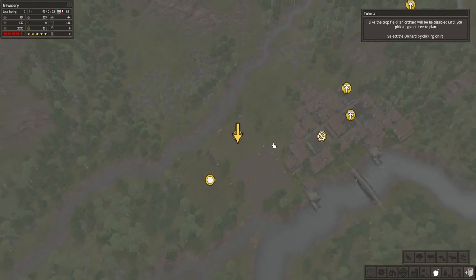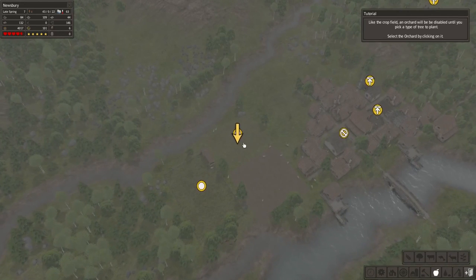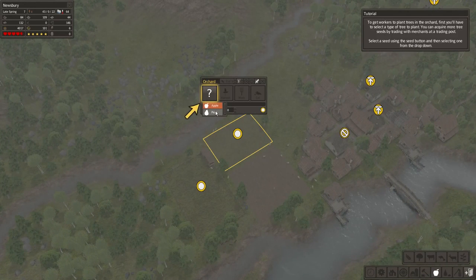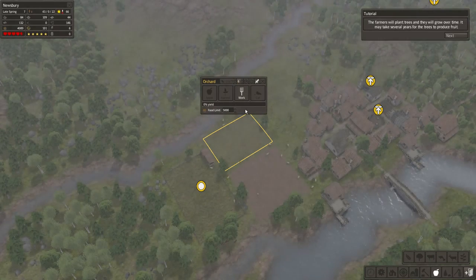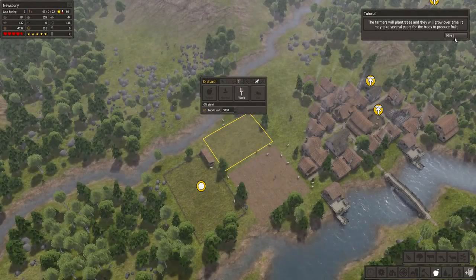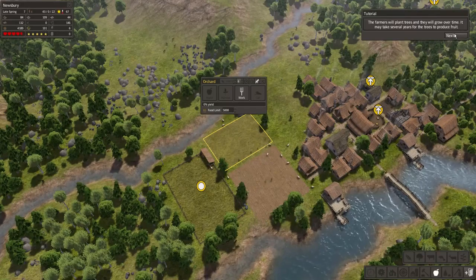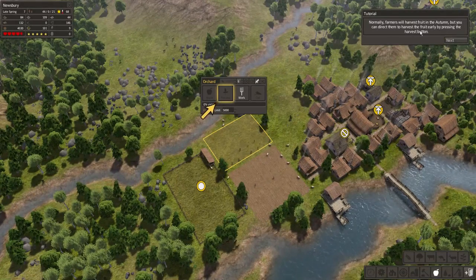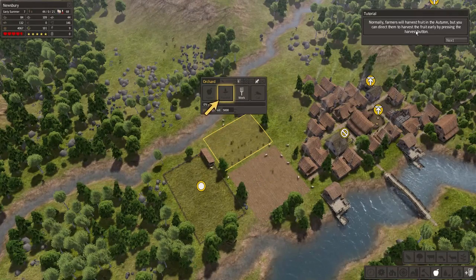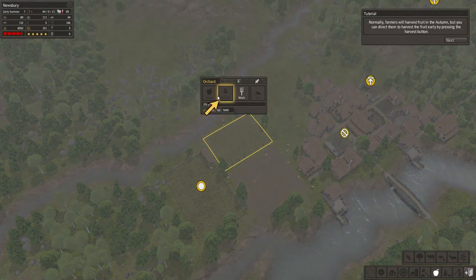Like the crop field, an orchard will be disabled until you pick a type of tree you would like to plant. Let's go apple. We need six workers. The farmers will plant trees and they will grow over time. It may take several years for the trees to produce fruit. Normally farmers will harvest fruit in the autumn, but you can direct them to harvest the fruit early by pressing the harvest button.